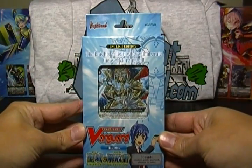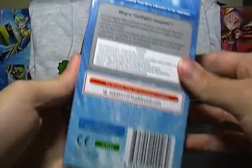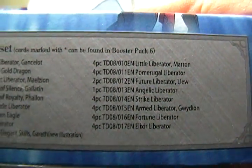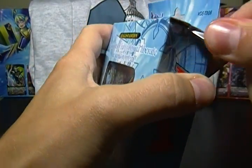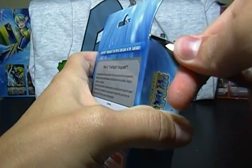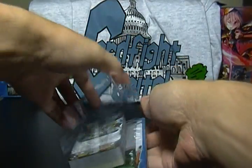On to TD-08, Liberator of the Sanctuary. These are, of course, Gold Paladins and Liberators. Here is the deck list — you can pause and read over that if you need to. On the website, you can order individual decks from us. We also have a listing set up so you can get a play set of either one for a slight discount. If you buy four of the same one, you do pay a little bit less on a per-deck basis.